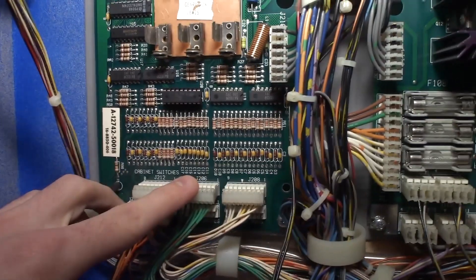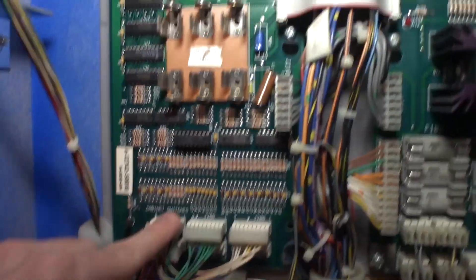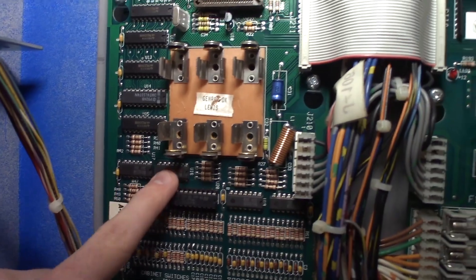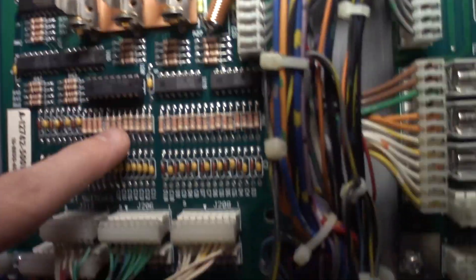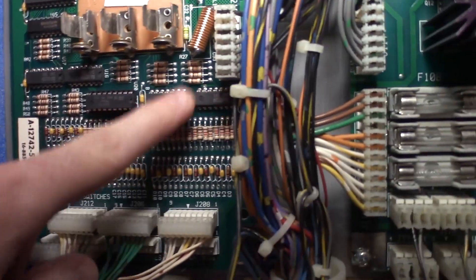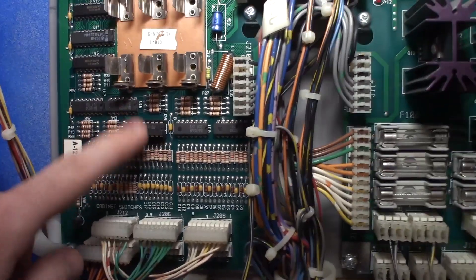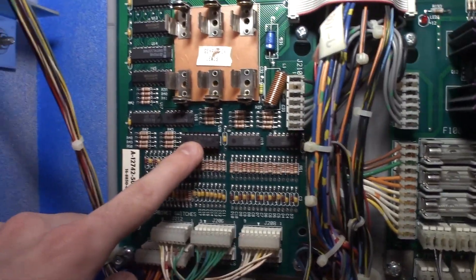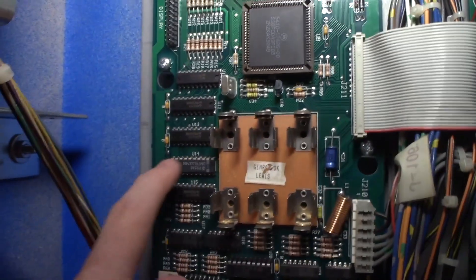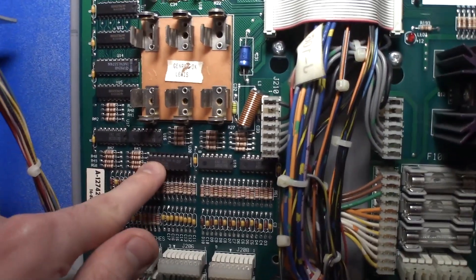If the fuse blows with J210 pulled, you know you have an issue in the MPU circuitry. Looking at the traces, the first chips coming off the connectors go right up to U20 on J206, and also to these 339s. One, two, three, four — you can see that's the 2803 that I socketed. Those 339s can be taken out too, but U20 is the one to socket and replace. Also, U14 right here — the 374 — can get taken out; it's the first chip after U20, so if there's enough damage it can reach U14.